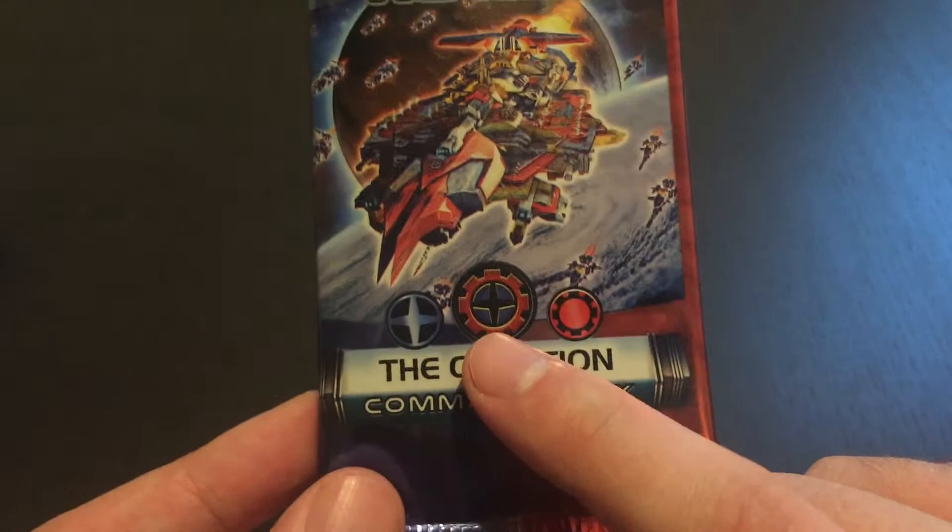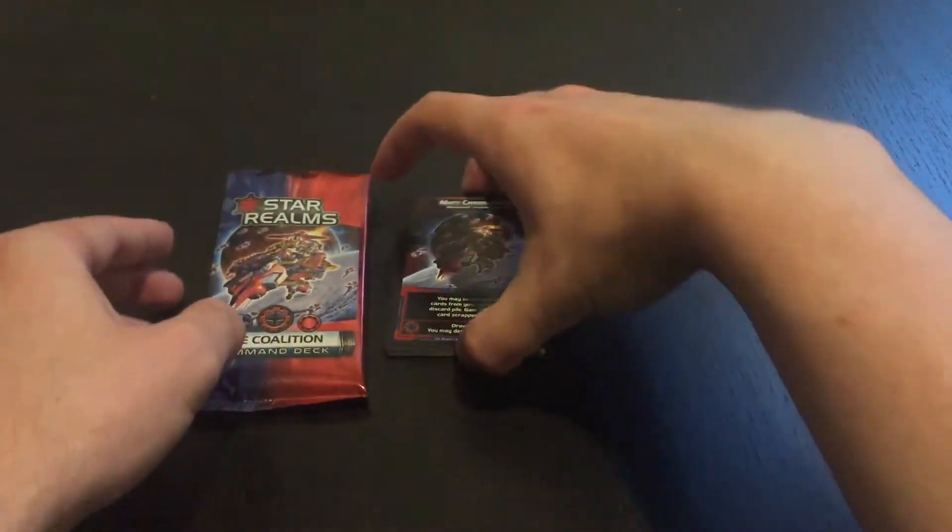You can actually see this is going to be the symbol that we're going to be seeing in the bottom right corner of all of the cards. Let's actually take a quick look at the cards and see what we got here.